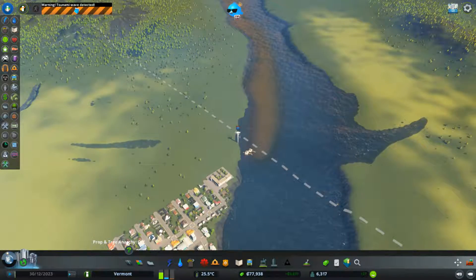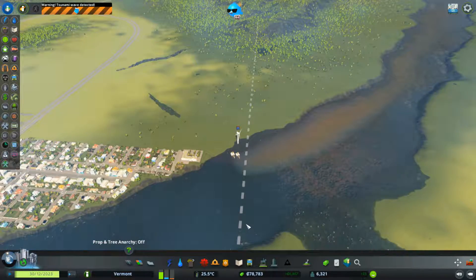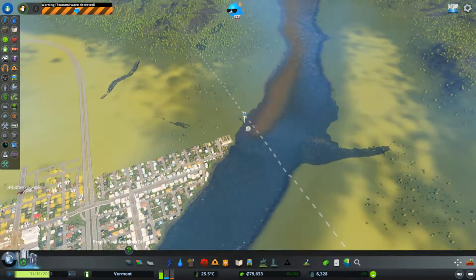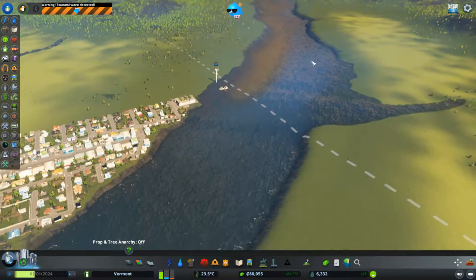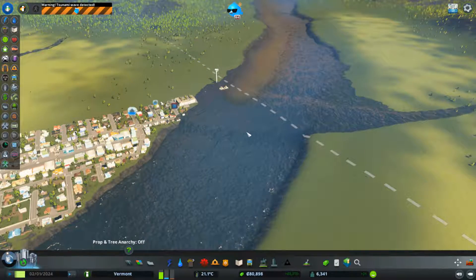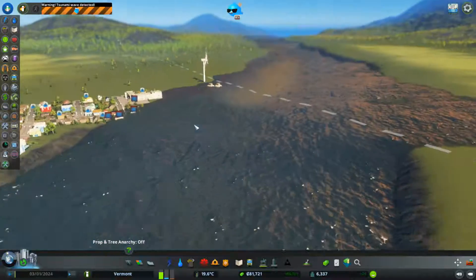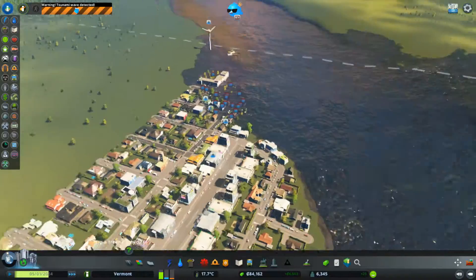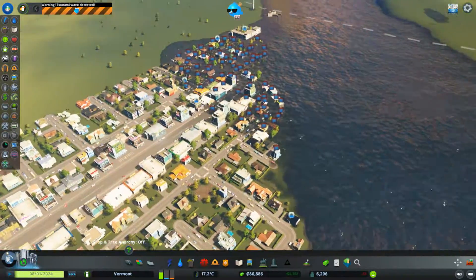A tsunami has struck the city — take caution and avoid roads and waterfronts until the water recedes. That tsunami hit really fast — there was not even a real warning. Is that how tsunamis really are? And my sewage — the poop is coming back. They're all gonna get so sick. It's really weird that it's going upstream. So far we don't seem to be getting hit too bad — it's mostly on the other side. Oh no, it is kind of bad — our sewage infrastructure is totally underwater. There goes the high school and that whole part of town!